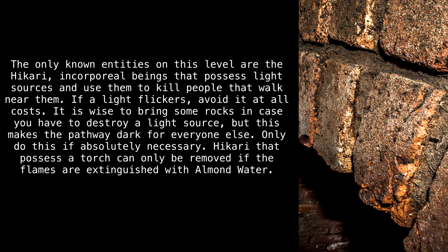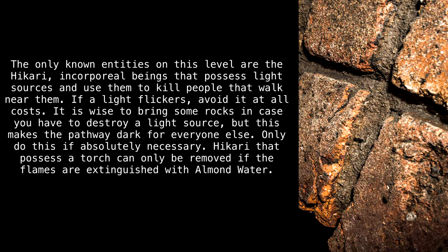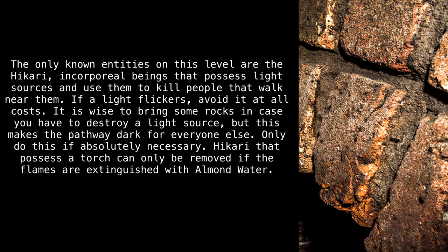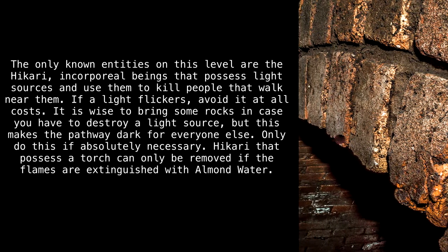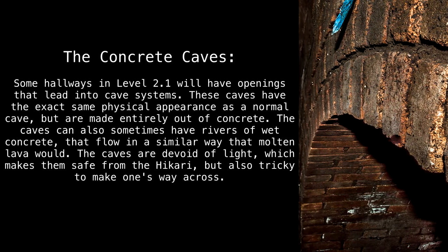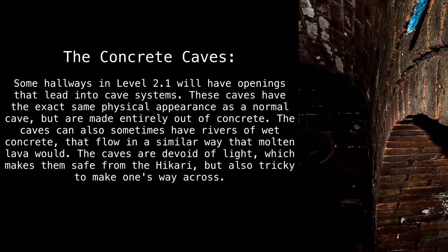It is wise to bring some rocks in case you have to destroy a light source, but this makes the pathway dark for everyone else — only do this if absolutely necessary. Hikari that possess a torch can only be removed if the flames are extinguished with almond water.